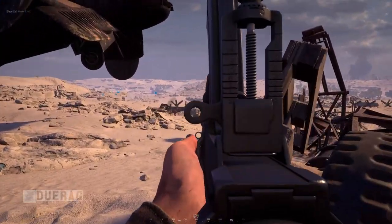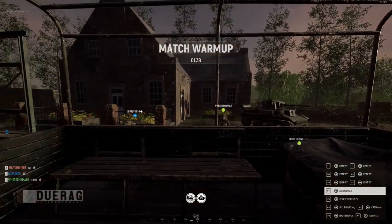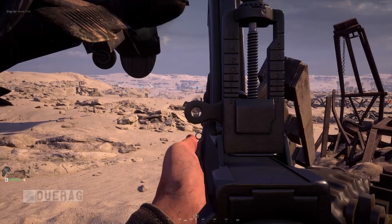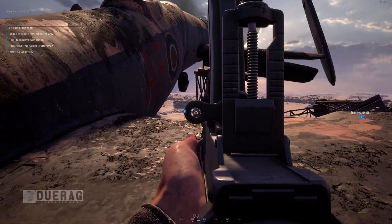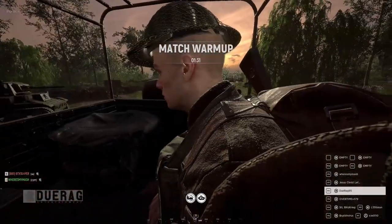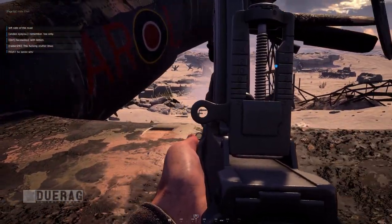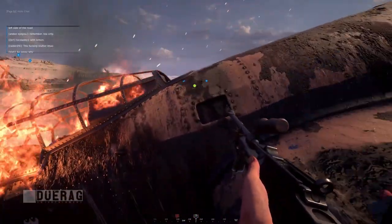I really liked the bridge map. I did not like El Alamein that much. It is a very beautiful map, I will give it that, but there are a lot of open spaces that make it hard for infantry to push up to the next objective. They can just plop themselves on hills and shoot down at you. There needs to be some cover to keep moving through to the next objective. Overall, I think this is a good update.